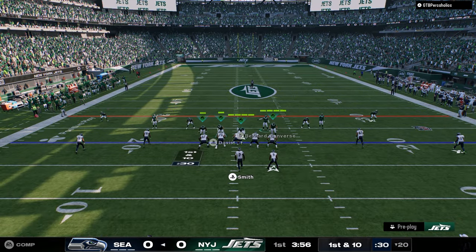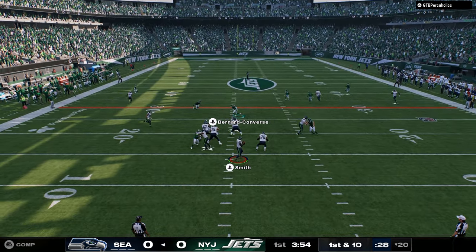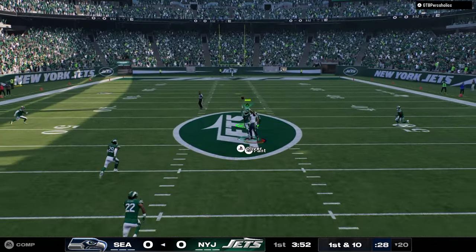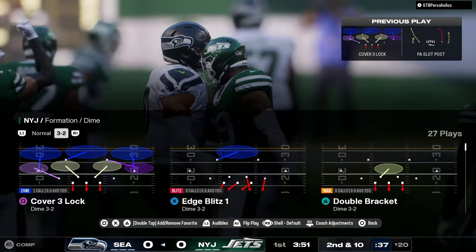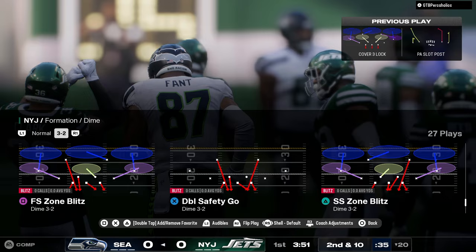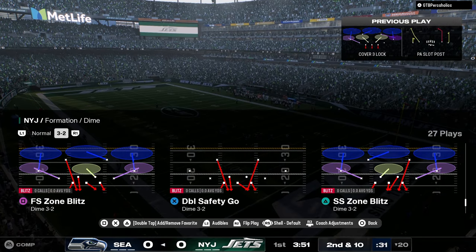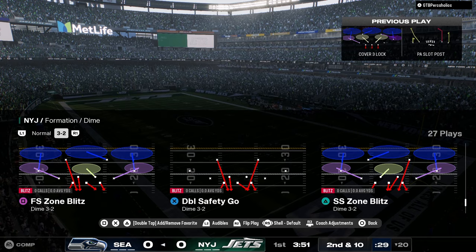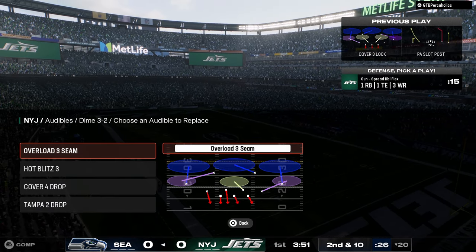Starting out here on defense — defense is super hard in this game. I feel like defense is actually harder when they're using a velocity ability. If they're using velocity ability, that's going to make it challenging. But if they're not, like this guy doesn't have a velocity ability on Geno, you should be pretty straight defensively. It's a little bit easier to play defense without that ability.